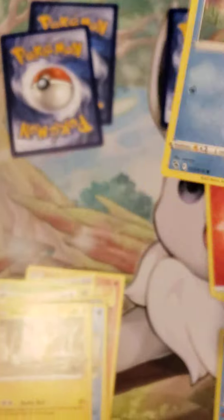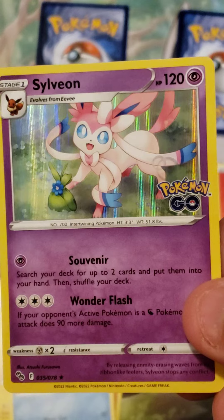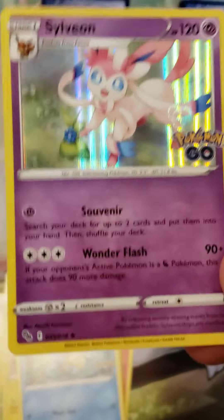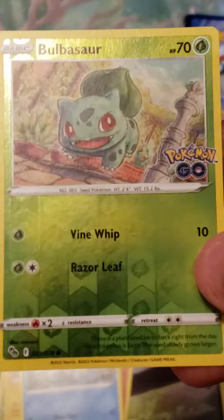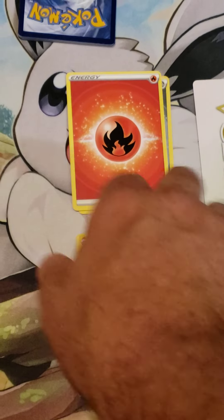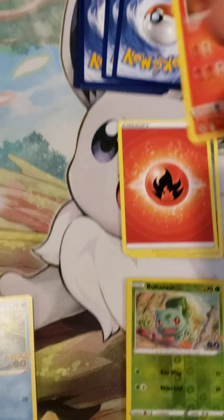Squirtle, not bad. Clefairy — oh, I'd never actually had one of these before! This is super cool, I like this one. And a foil Bubblesaur — okay, this might be my first. So there we go. Nice — this was worth it, this was only 20 bucks. I already got a card I don't have.